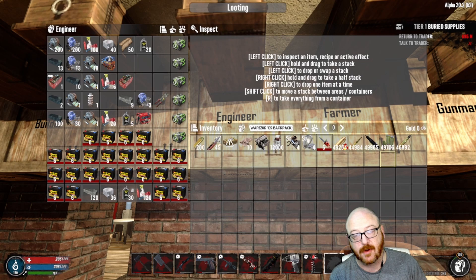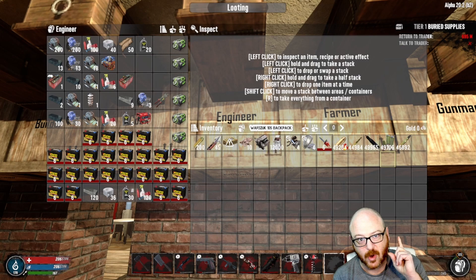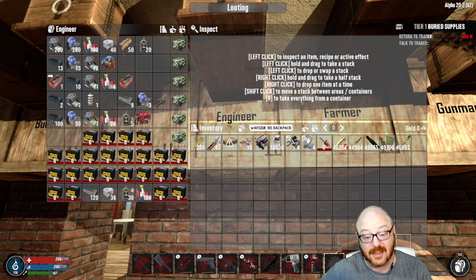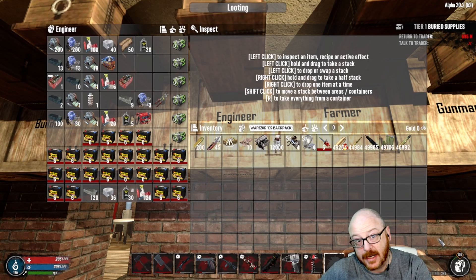On top of that you'll also need steel, duct tape, oil, and polymers. If you do get lucky and find acid out in the world, you can make your own batteries, but it takes 180 lead, four acid, and six polymer to make one battery. So just start wrenching — put up your skills to get more stuff out of your vehicles and get those batteries taken care of.